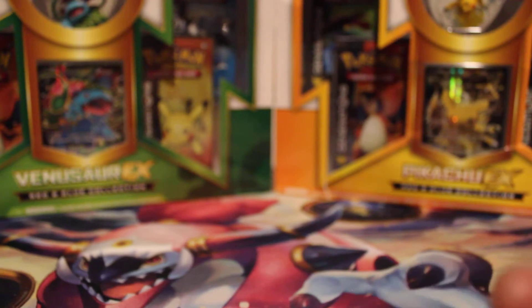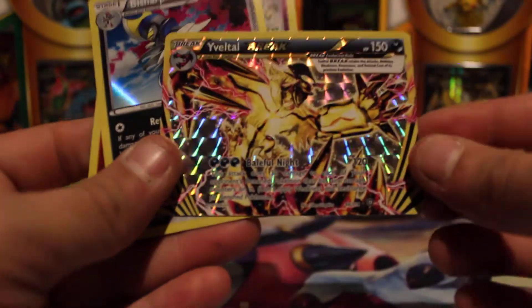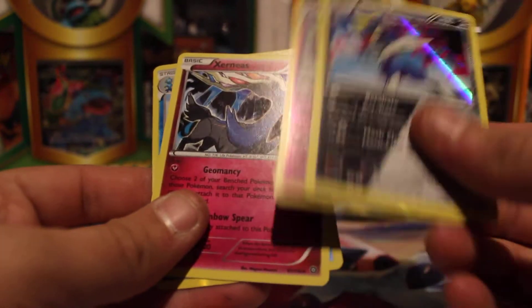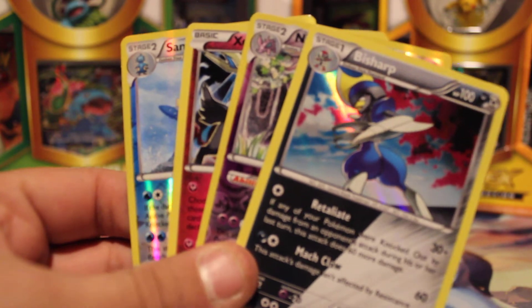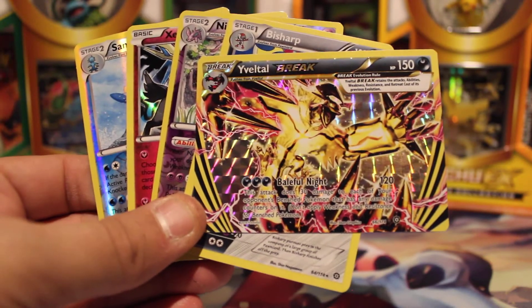Awesome. And the last is a Druddigon. I'll take it. I mean, I guess it could have been worse, right? I got the Evital Break — definitely didn't have this. We got the Bisharp, had plenty of Bisharp. Nidoking, Reverse Holo's cool. We got the Xerneas and the Samurott. That is great. Let me know what you think in the comments section below, don't forget to thumbs up if you liked it, subscribe for more content in the future. I will see you guys next time.